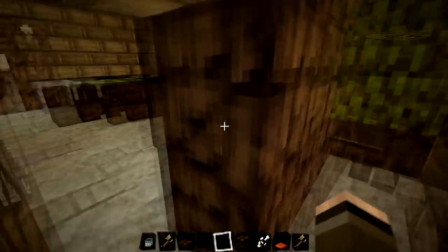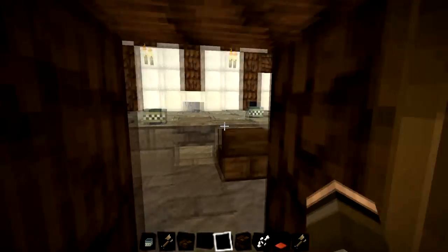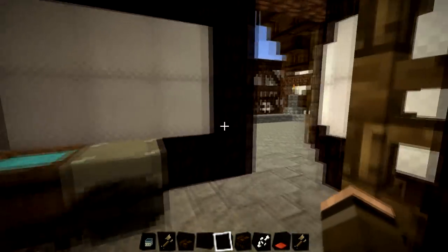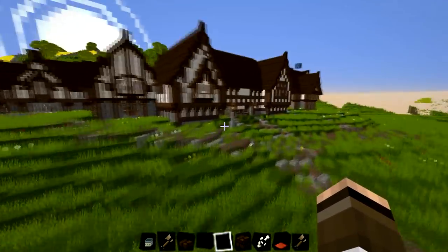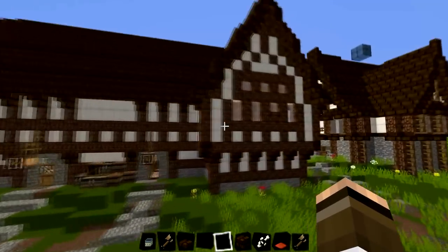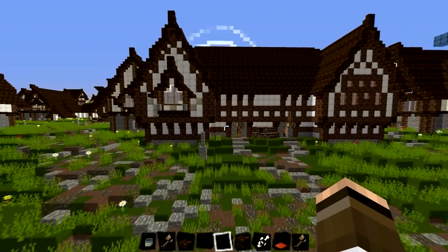No two houses are the same — we're not using the same design twice and the interior we use is all completely different. I've just got completely lost — I can't find a way out! Okay, let's fly over to this one here. This is probably the main building in Bree — and it's definitely not even a house. This is the main building in Bree.